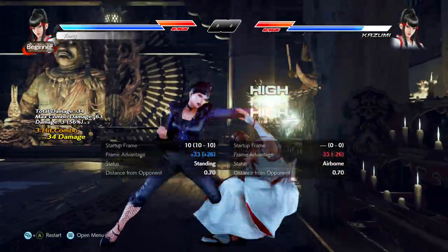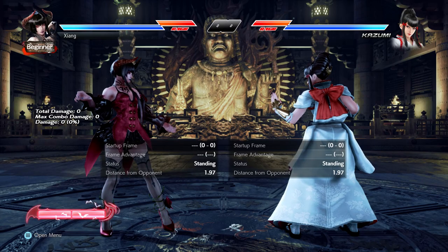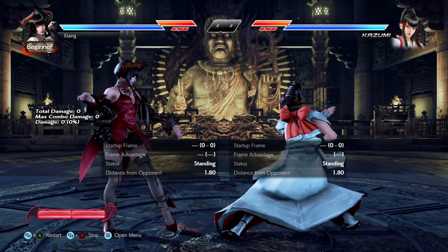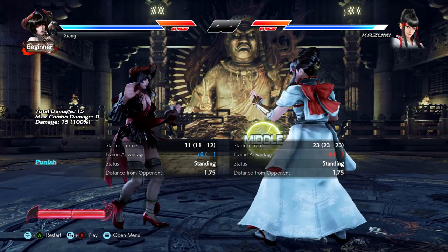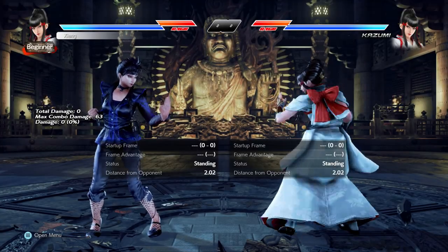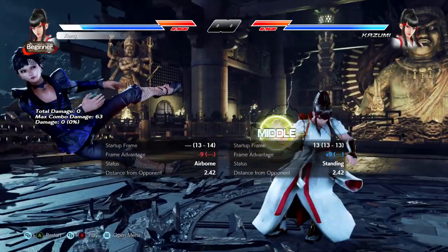Down forward 1-2 becomes particularly dangerous at the wall, and also note that it forces full crouch on block, so against characters with weak while standing punishment you can use this more often. Any character that can only while standing jab you is a good example. But even at negative 3, you can still set up steps from down forward 1 on block.